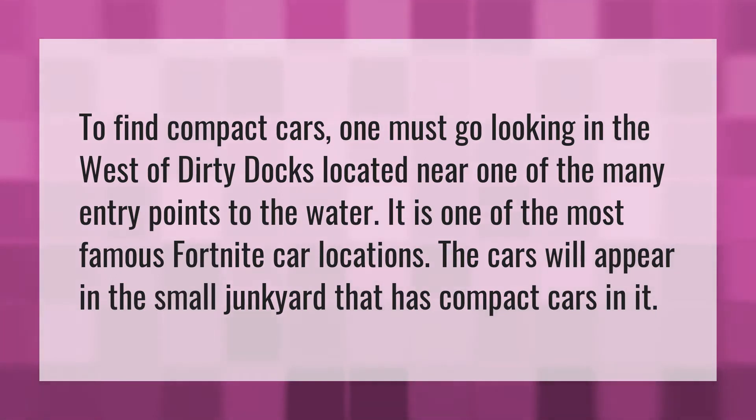To find compact cars, one must go looking in the west of Dirty Docks, located near one of the many entry points to the water. It is one of the most famous Fortnite car locations. The cars will appear in the small junkyard that has compact cars in it.